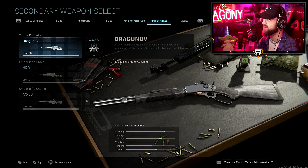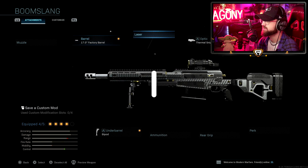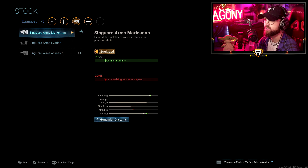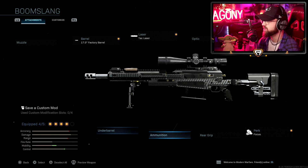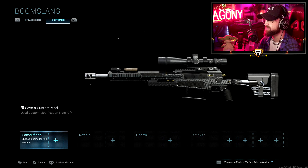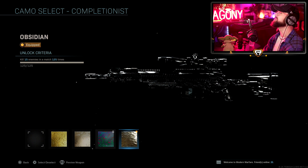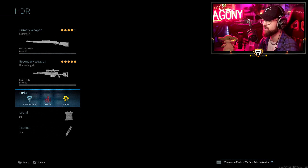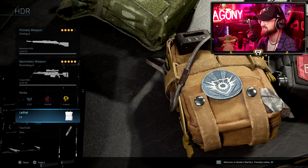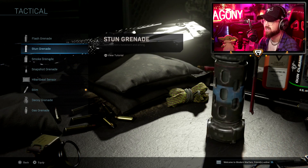Then we run the AX50: 17-inch barrel, laser, no scope, we use arms, assassin, focus as well, no under barrel, and we use stippled grip tape. Let's throw the beautiful obsidian camo on the AX50 - that is looking absolutely wonderful guys. We got overkill, cold-blooded, amped, we're gonna throw EOD on there, and C-Force on the class. Then let's put a frag grenade and a stun grenade, and that is the wonderful class we're gonna be running today.